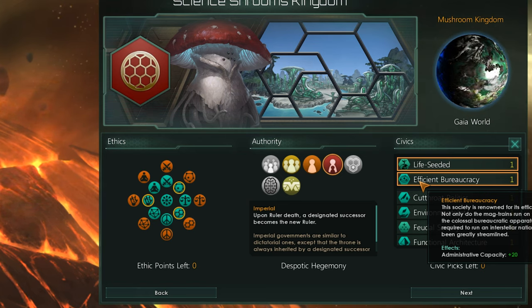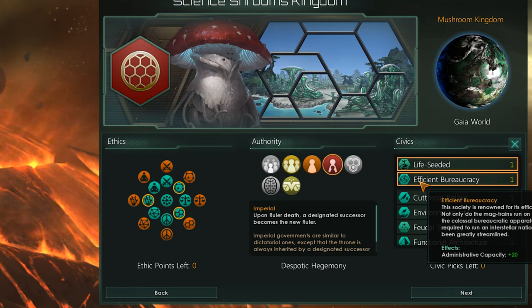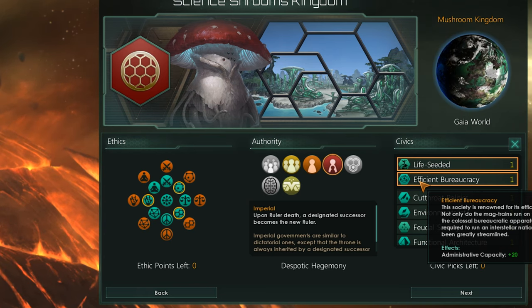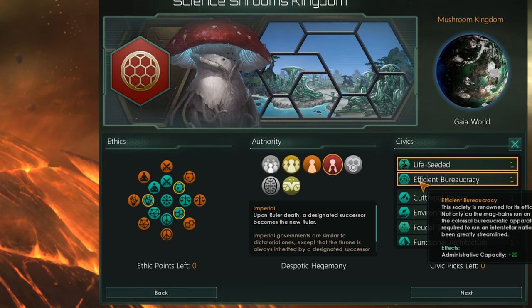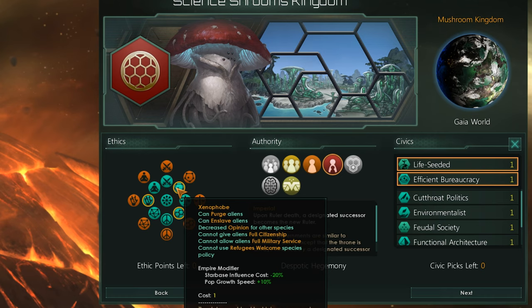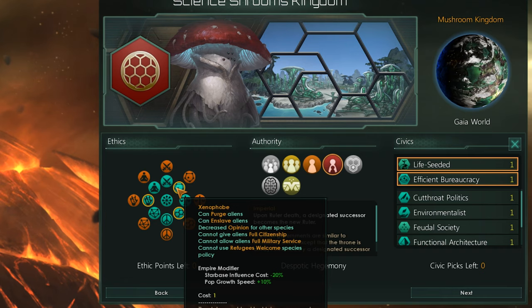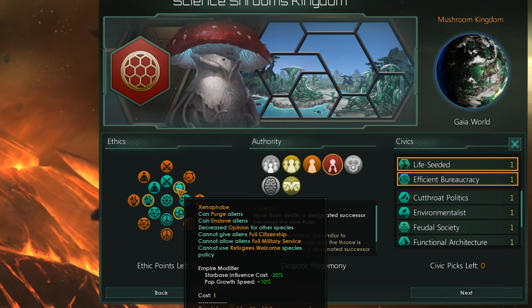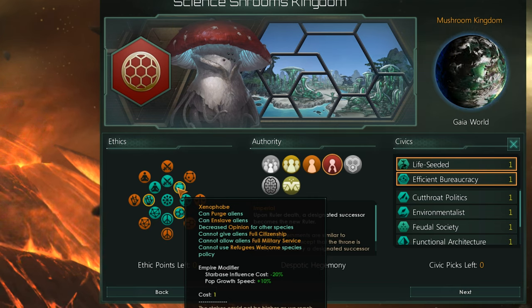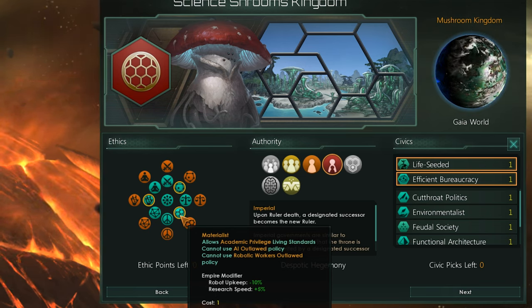I've also got efficient bureaucracy because the administrator cap is incredibly important if you're going to be playing tall. So what is playing tall? In a nutshell, you have between one and four planets and they produce all your basic resources - it's perfectly fine to have one planet. Looking at ethics, I've got xenophobe, which enables me to purge aliens. Purging means I can make them work to death or turn them into food.